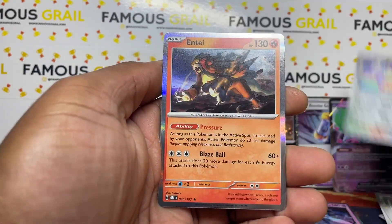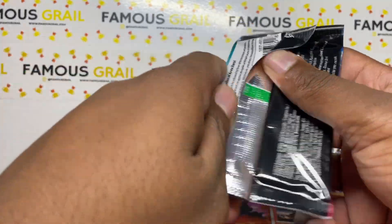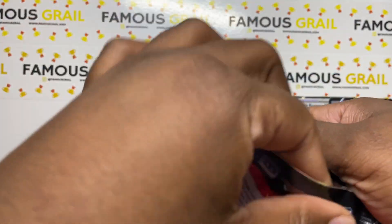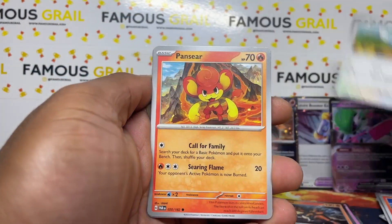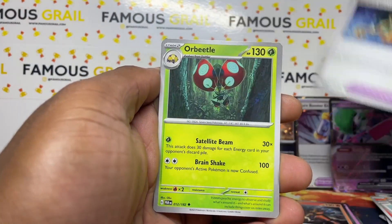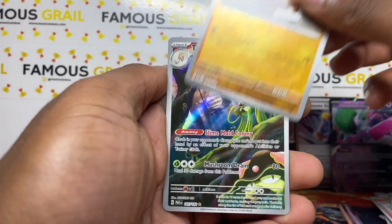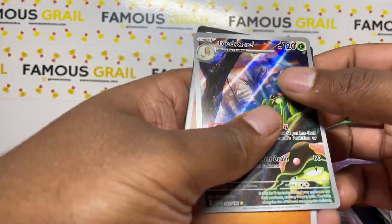Obsidian Flames - obviously the Charizards are the chase in this set - but we got an Entei holo rare. We opened the brand new Collector's Chest yesterday, that video is live on the channel, and I also opened the Paradox Rift stadium box - that video should go live maybe Monday.